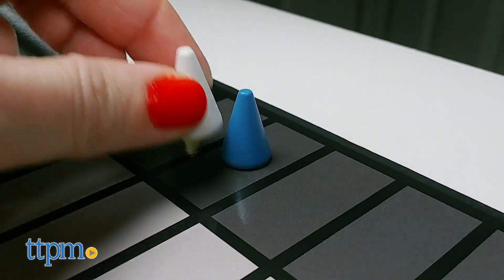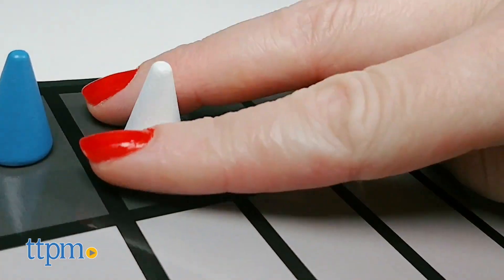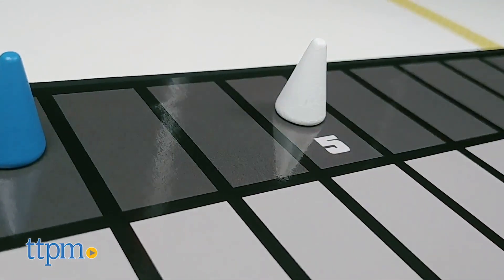Keep track of scores by moving each player's scoring piece forward on the gray scale scoring track. Then the board is cleared and it's the next player's turn to be cue giver. Julep.